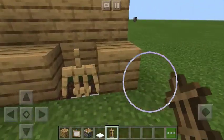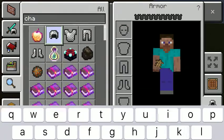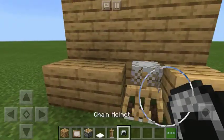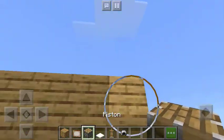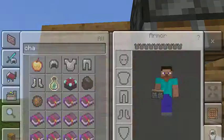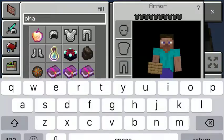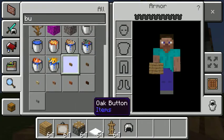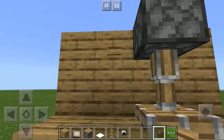You put the armor stand right there. Then you get a chain thing - it's called a chain helmet. Then you put it on him - you're probably like, what the heck are you doing? Then you do that, put that right there. Then you put one of those right there, then you get like a button or like a lever or something. I'm just gonna do a button. And that's good.